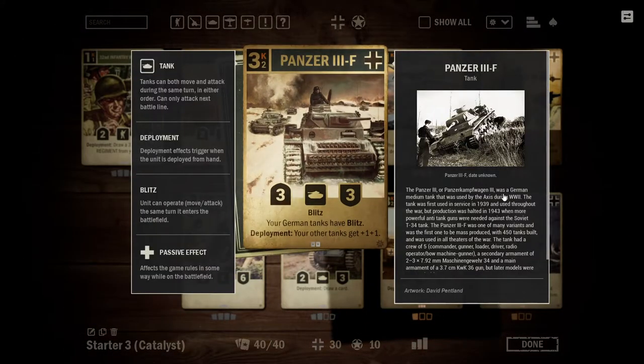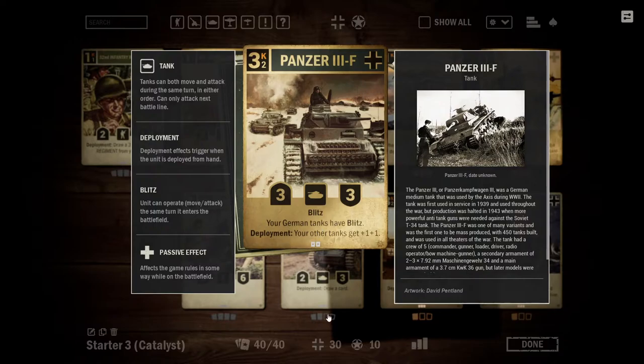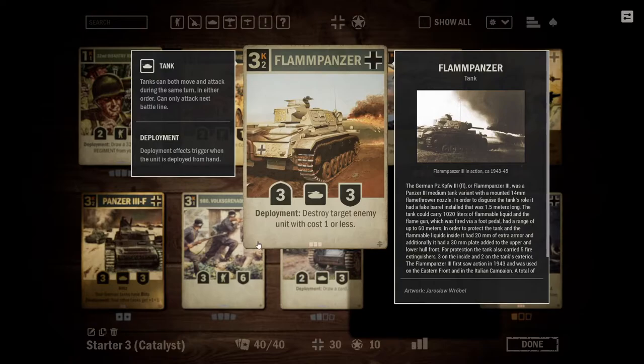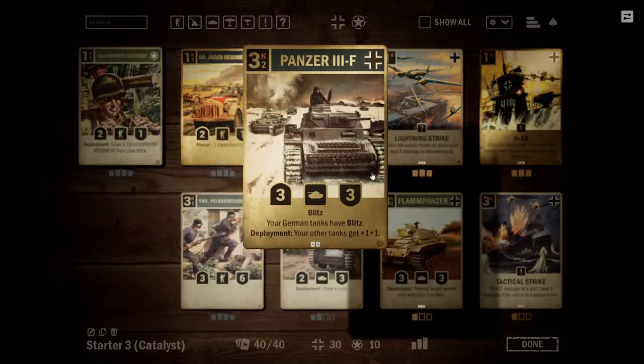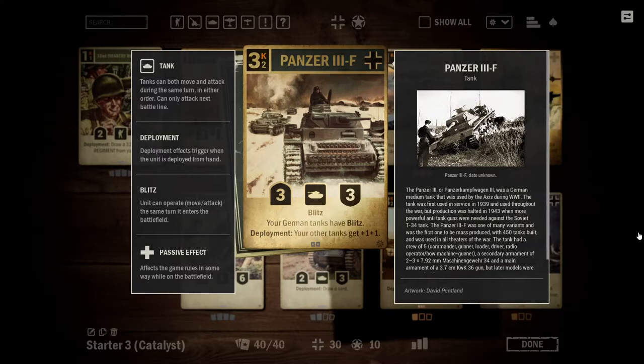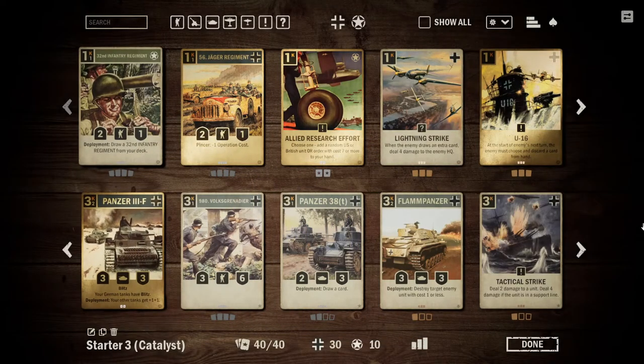The Panzer IIIF is the biggest card though. This is an incredibly powerful unit, able to buff all of our tanks by giving them +1/+1 on deployment. Our German tanks also gain Blitz, meaning stuff like the Panzer 38 and the Flame Panzer are now going to immediately be able to move and attack. And it itself has Blitz — all together in a very effective little three-credit package. This is one of the biggest enablers for German tank aggro, and by getting Catalyst you're able to start really committing to that deck and getting a pretty potent build going.